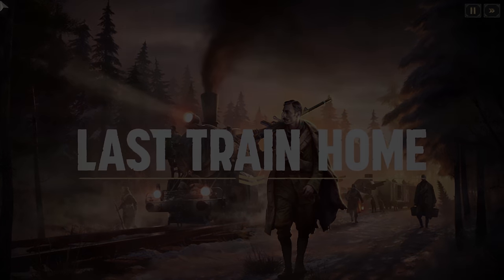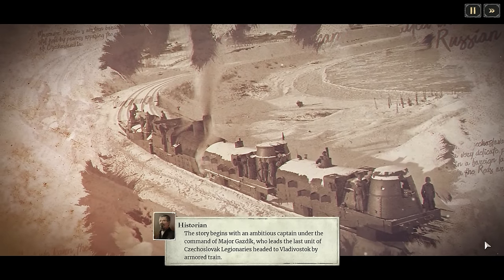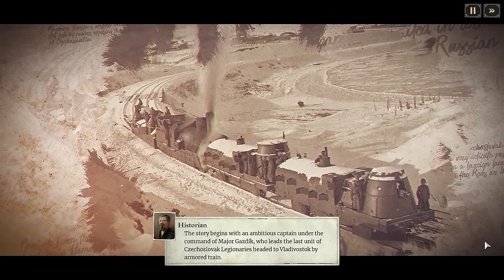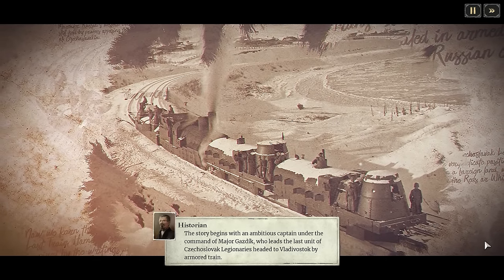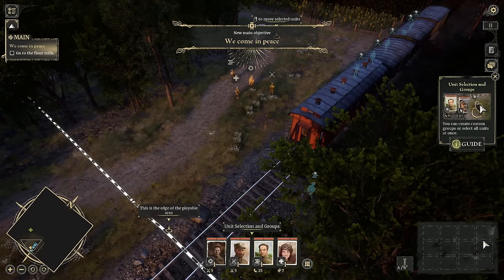Your objective in this game — in this story, really — is to try and get home. To do that, you're going to have to take a train to Vladivostok, but not just any train. This is one of those armored trains. You're in control of the train, in control of squads, in control of the story. There is a lot to unpack, so let's dig in.